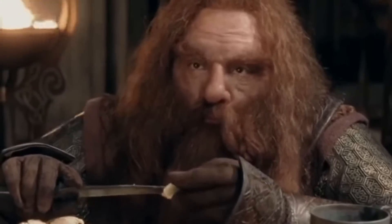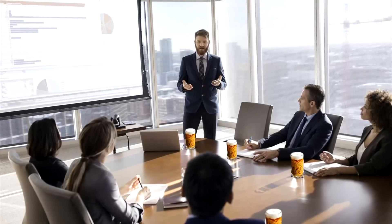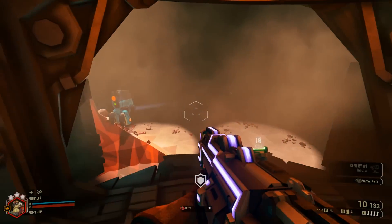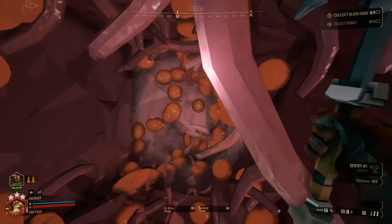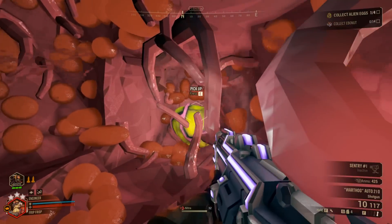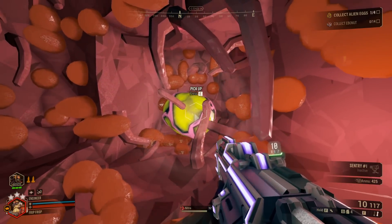The dwarves have got to have some kind of sustenance to keep mining. Corporate beer mixed with explosive powder isn't exactly one of your five a day, so you have the option of going on an egg hunt. Look for the glowing blobs and hack away to find a tube-eat omelette. Just try to ignore the sounds of a glyphid mother out there losing one of its kids to your lunch plan.